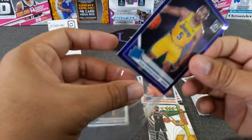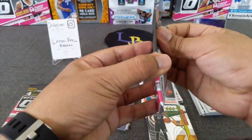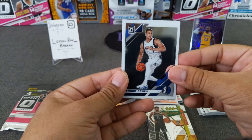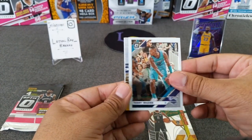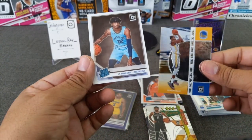Let's go ahead and sleeve him. The team color — I'll take it. Dwight Powell, get better. Terry Rozier. Got an insert of KD with the Warriors. And a Ja Morant — there we go, very nice.